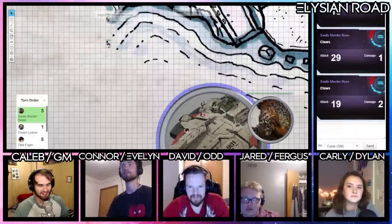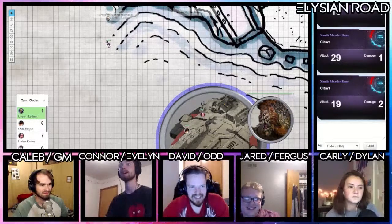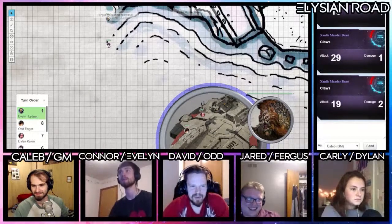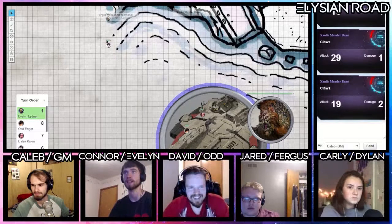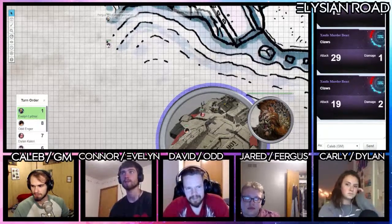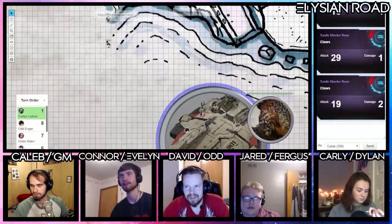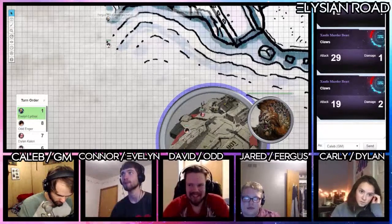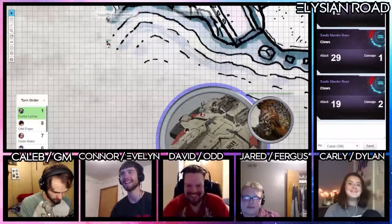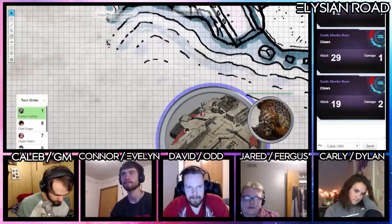So it just kind of scrapes the ship, creating superficial damage. Ode gets on comms: 'Are you guys inside the ship yet? I can't fire the sandblaster unless you get in the ship.' Then it's Evelyn's turn. Evelyn wants to do a Notice roll to try to see if she can notice a weak point — not armor exactly since he's not wearing armor, but his hide. He kind of looks like armor, actually.